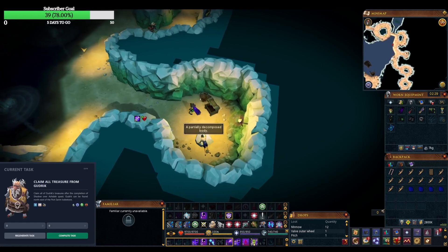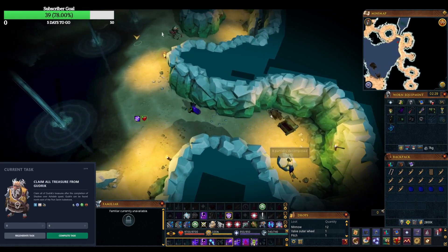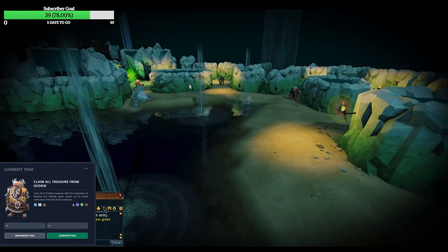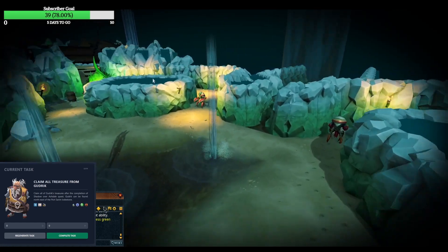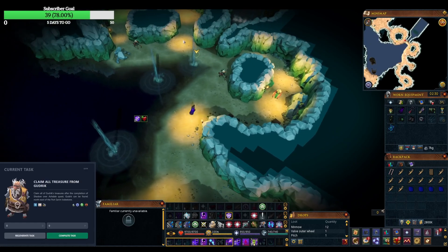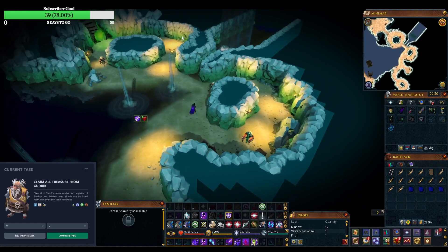Here's another chest - we're picking up sapphires for days. You're going to have to petition Jagex to remove this. It's too good for Iron Man - too many free sapphires. And another little cutscene where we see the lever. Of course, now we're woke to the lever situation.